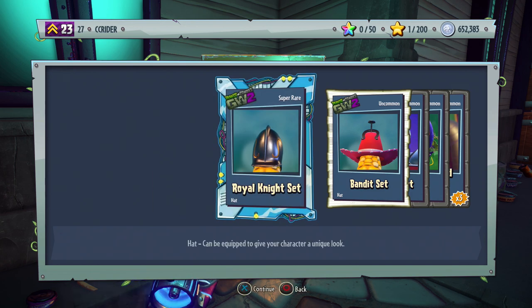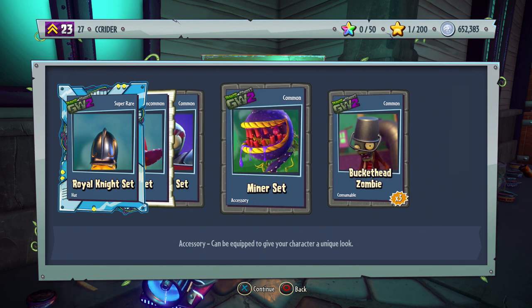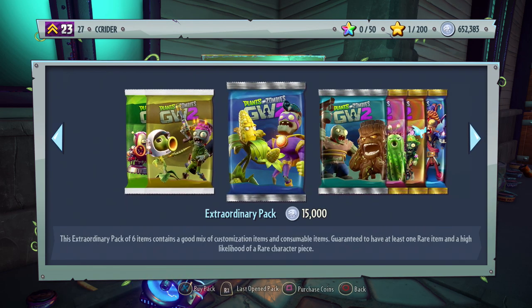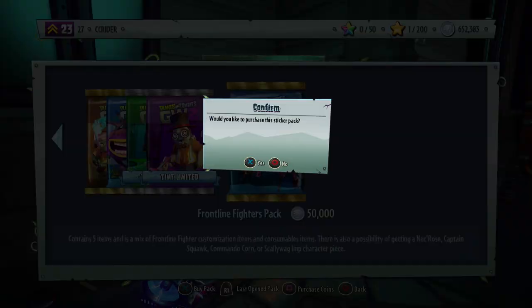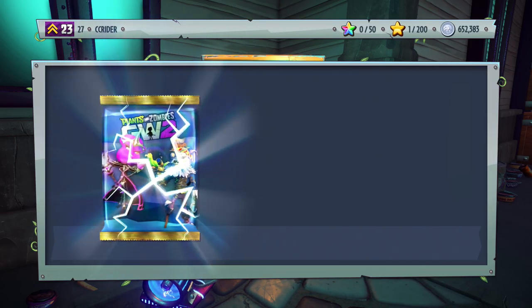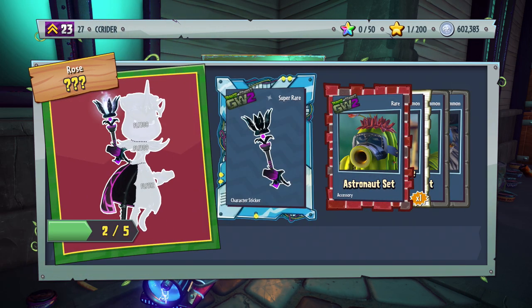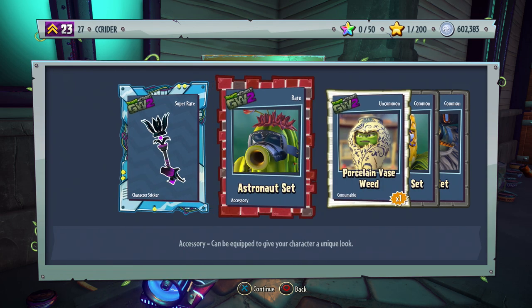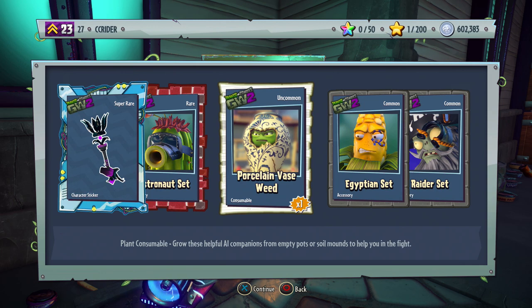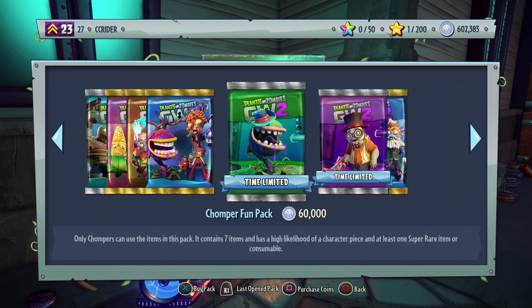Seventh pack: Royal Knight set, Bandit set, Bonehead set, Miner set, and the Buckethead zombie. Making good progress but haven't seen as many stickers as hoped. Eighth pack has another piece for the Necros — we need three more for her and three more for Captain Squawk. We got the Astronaut set, Porcelain Weed, Egyptian set, and the Raider set.